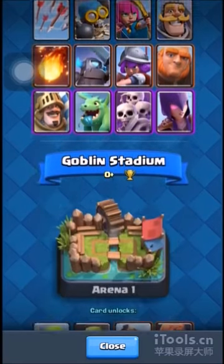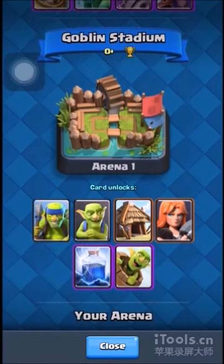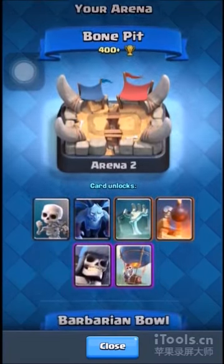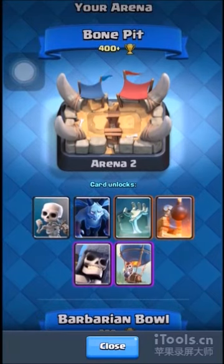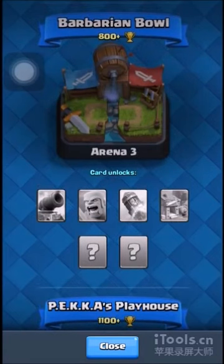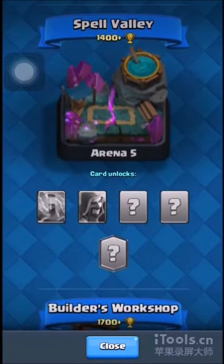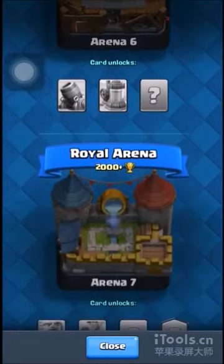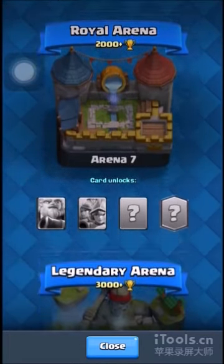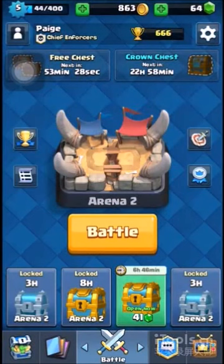Training Camp is what you start with, Goblin Stadium is what you go to next, Bone Pit is what I'm at — was at yesterday — Barbarian Bowl is what I recently hit, Pika's Playhouse, Spell Valley — that sounds evil to be honest — Builder's Workshop, Royal Arena, and the best of the best: Legendary Arena. Thanks for watching, see you tomorrow.